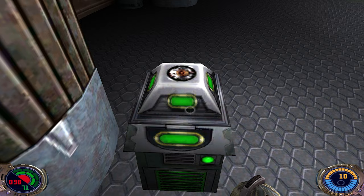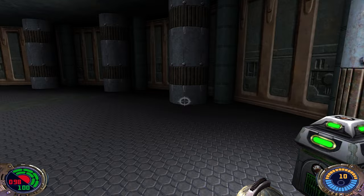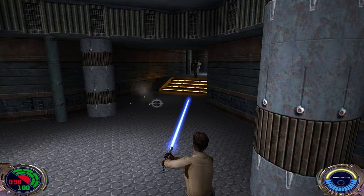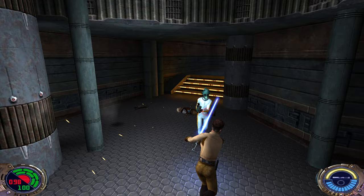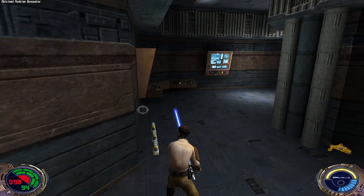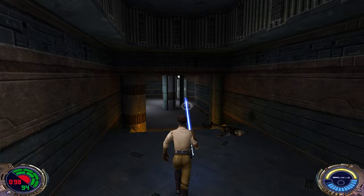Here we got some shields. Let's go through this door. Here is an elevator, but first I want to look at what's going on in here.